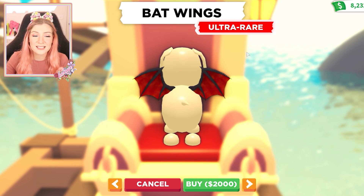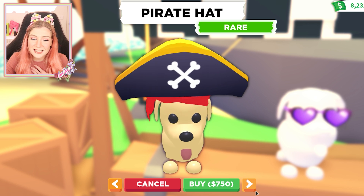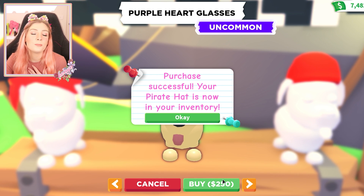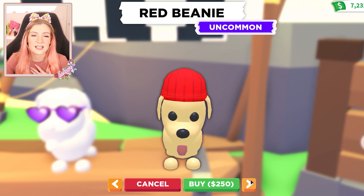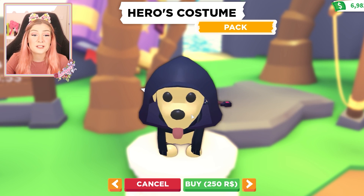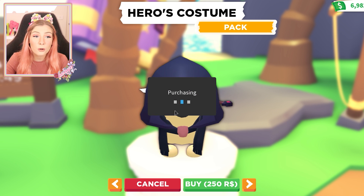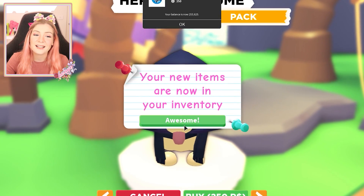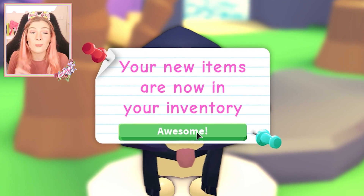This is an ultra rare accessory - the bad wings. Then we have the pirate hat as a rare accessory. We have the purple hot sunglasses and that sounds so cute - those are uncommon. Another uncommon is the red beanie. Oh, the hero's costume - that is so cute. It's a full pack so you have to buy it for Robux. That is fine with me. Let's check it out and I'll, of course, make sure to give loads of them away to you guys.